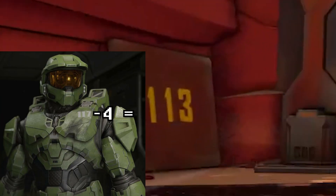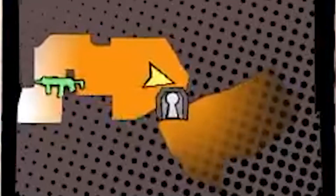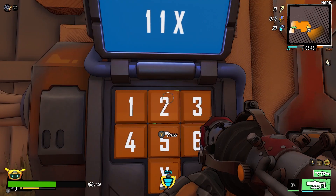See these numbers next to the quarry key door? Keep that in mind. Just think Master Chief, minus four. Now you see this door in the quarry, in the orange area before the first checkpoint — you know what to do.